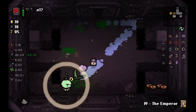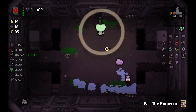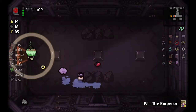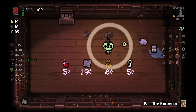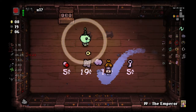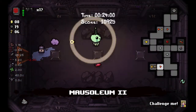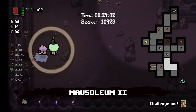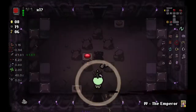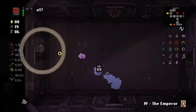Money equals power — that's why I'm taking the extra money. That was our last shop. Anything else to buy in here? I don't think we can get another charge for our Satanic Bible for the fight. One and a half hearts on this fight — I'm kind of nervous.